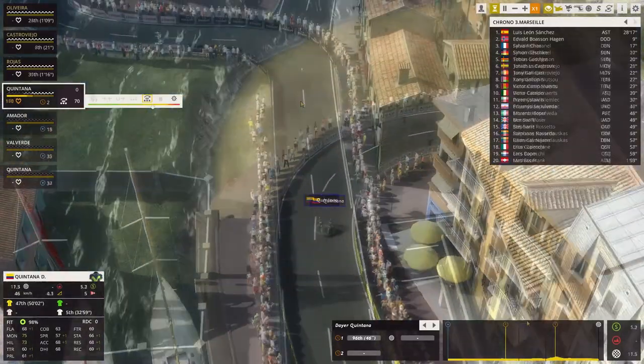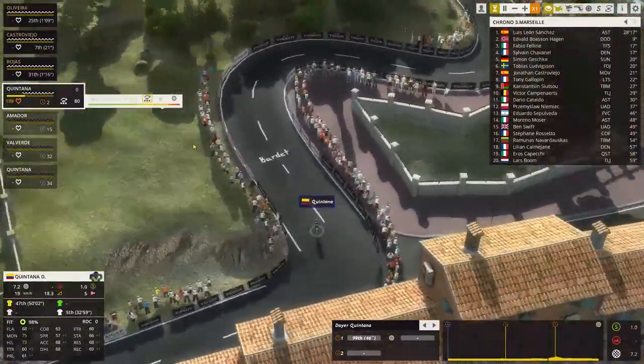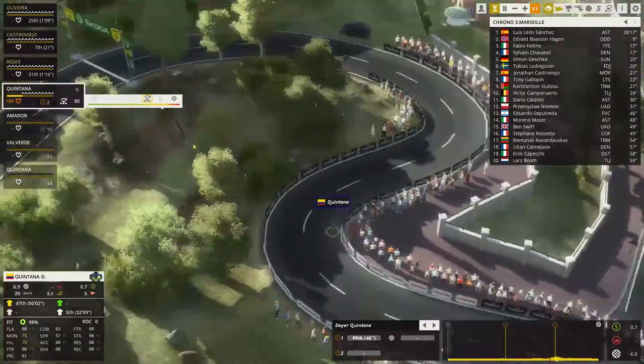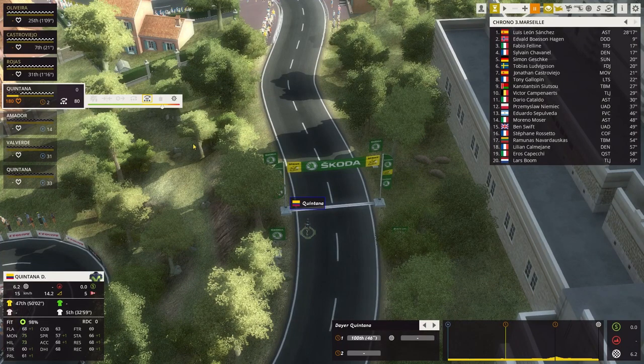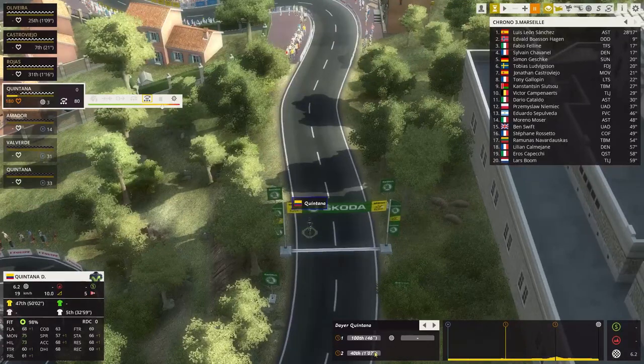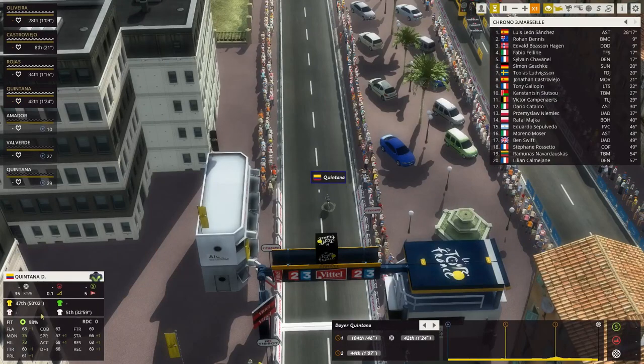Now we're moving into the climb — I'll set it to 80 and see what he can do. From an energy standpoint this is pretty much perfect. The time gained on the climb itself was about 23 seconds — pretty good energy management. He lost his last energy bar right at the end, perfect, and he came in 40 seconds... one minute and 24 seconds behind. Considering he has a time trial skill of 61, that isn't all that bad.